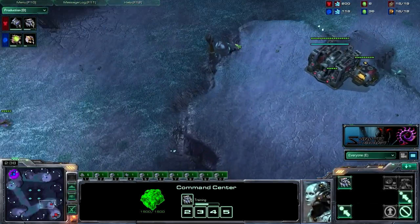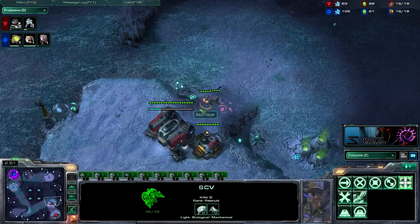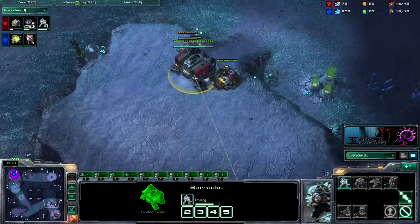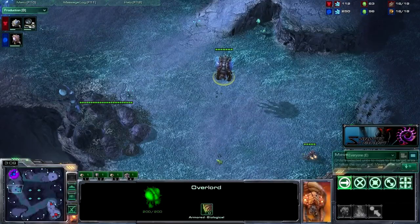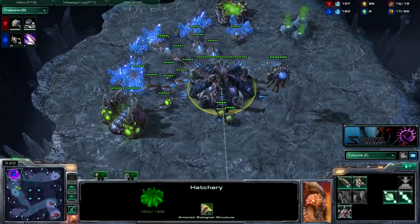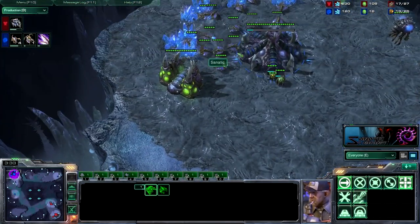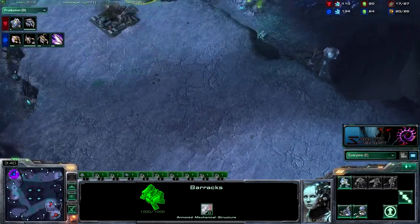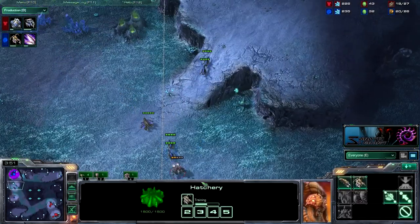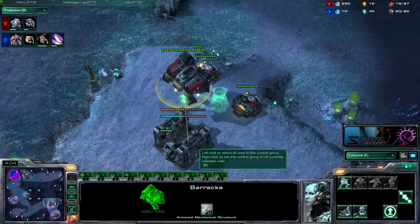I don't think I'll be able to scout this game because he might throw a supply depot — actually on second thought I will, and I'll see that gas and assume reactor hellion. My drone is trapped but no big deal. Second overlord out, always watching for bunkers and weird stuff. Wait — I speedling expanded! Oh right, that's because this guy plays random. I forgot. So I did speedling expand because he was playing random, and he turned out to be Terran after I scouted.